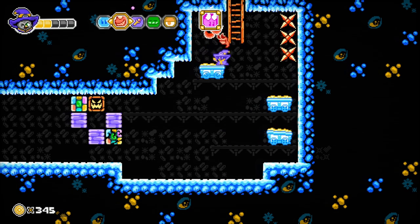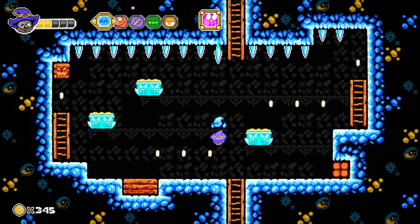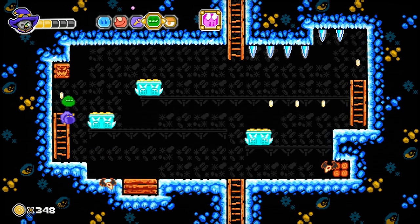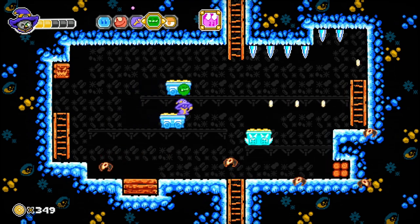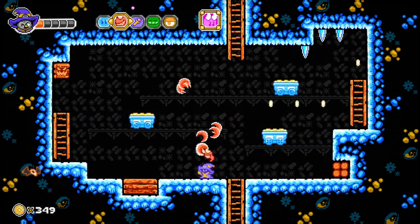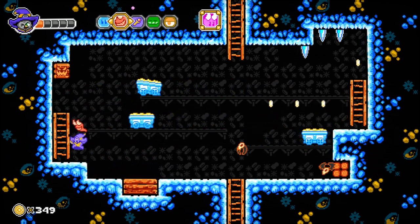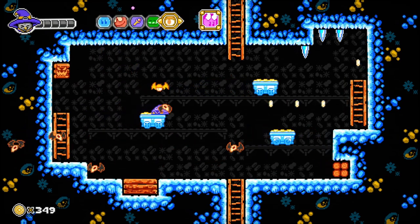Oh, is that just the interface? I'm an idiot. Okay, this is an interesting room — our mission is just to survive. Ouch. This is a really cool power when there are enemies around. It's great for bosses.